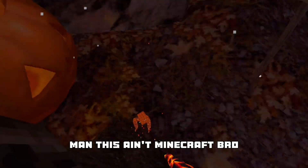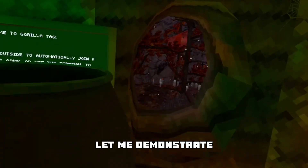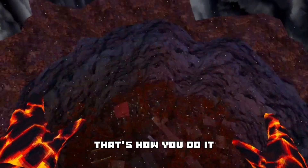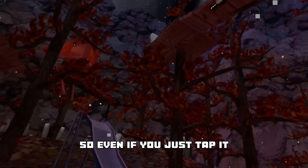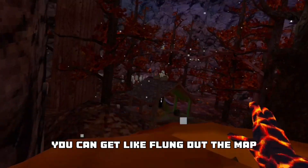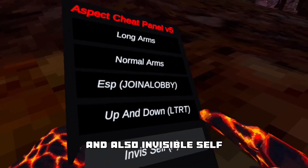Then there's up and down — let me demonstrate. Yeah, it's really sensitive so even if you just tap it, that happens. Their voices glitch out and yeah, you can get flung out of the map, so I don't want to do it too much. But yeah, that's it. And also invisible self.